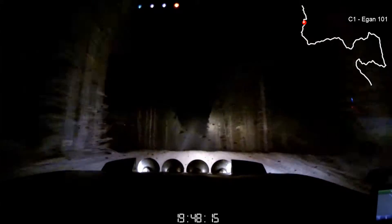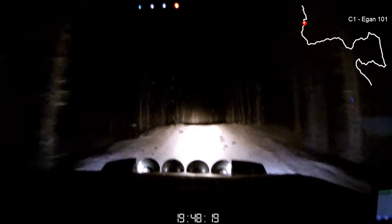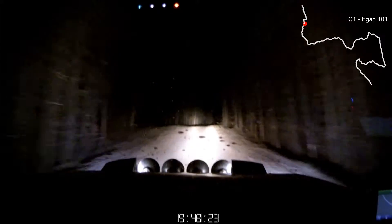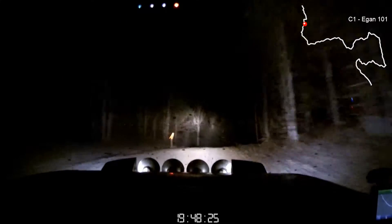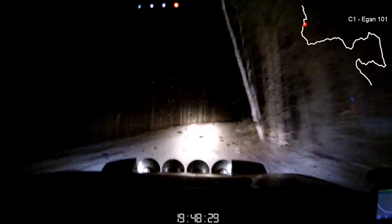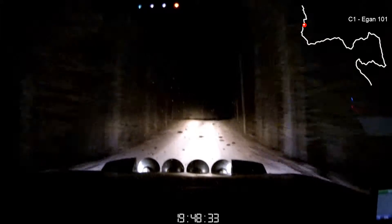30. To a right 5 short over small crest. 50. To a right 6 over crest into turn. Right 4 short at junction. Into crest. 50. Right 6 short over jump. 180. Then a left 180.